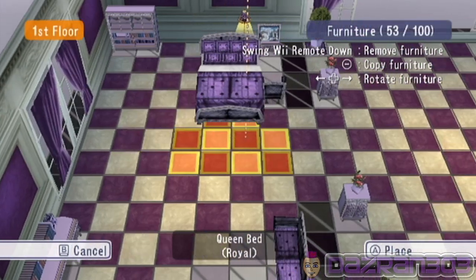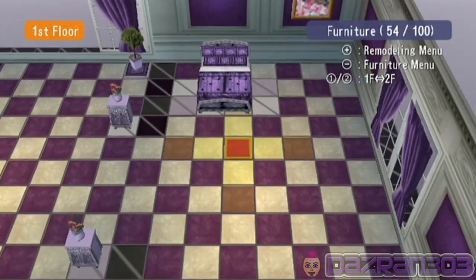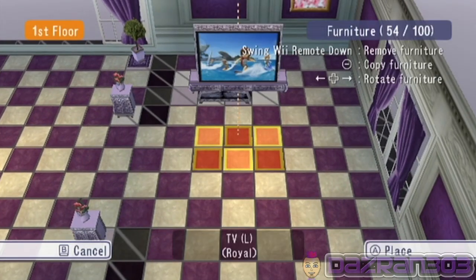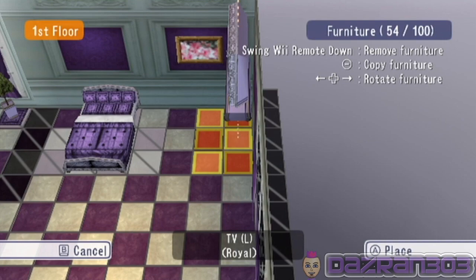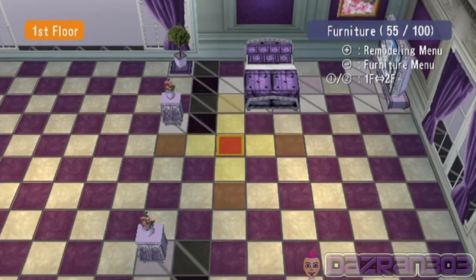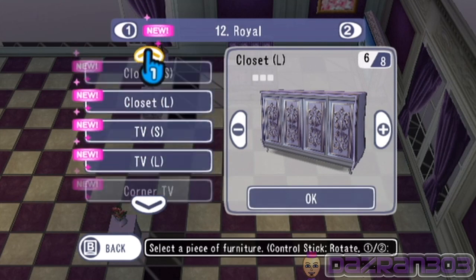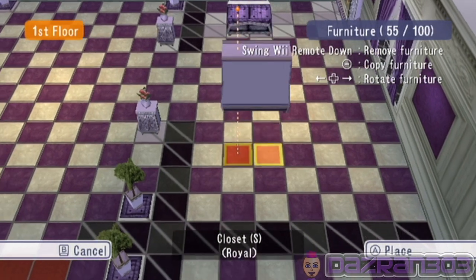Let's put a queen bed in one of these rooms — it's kind of like a little spare room. A large TV for our guests really. Not a large closet — a small one, just to be mean.